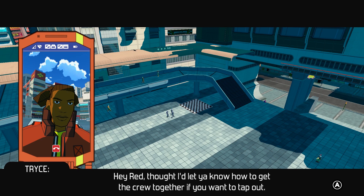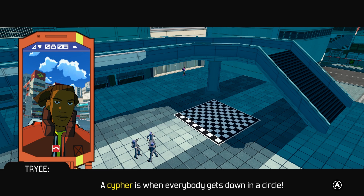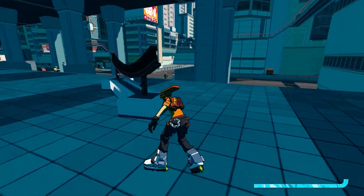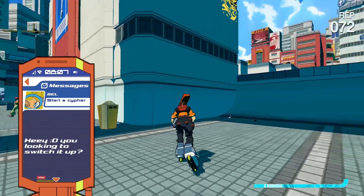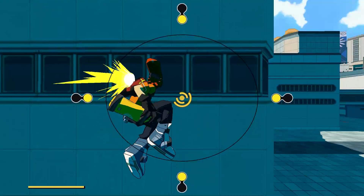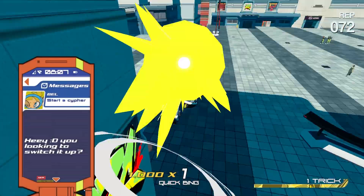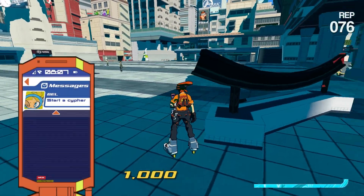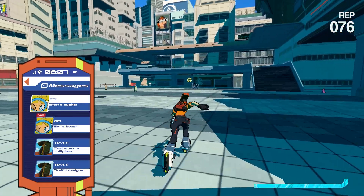Hey Red, thought I'd let you know how to get the crew together if you want to tap out. Just head to one of these dance spots — if you use down on the d-pad, you can start a cypher there. A cypher is where everyone gets down in a circle. And Belle is also telling us about cyphers, just in case you've immediately forgotten. Thanks, Belle.